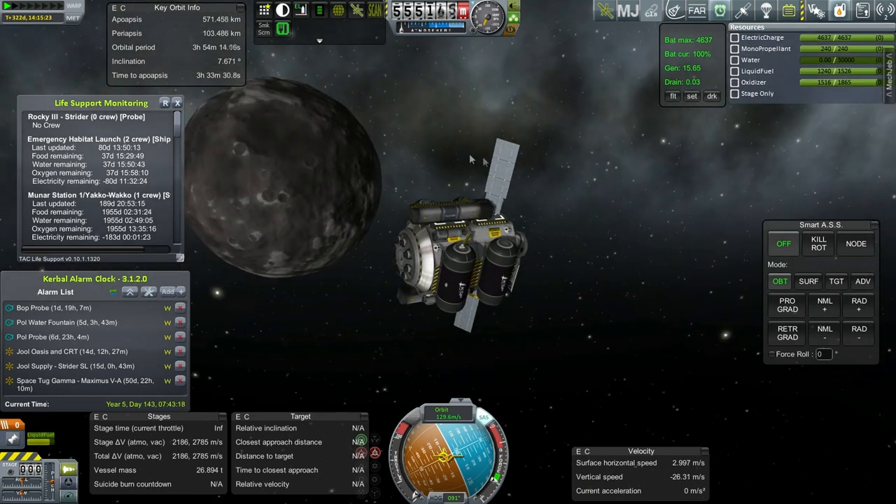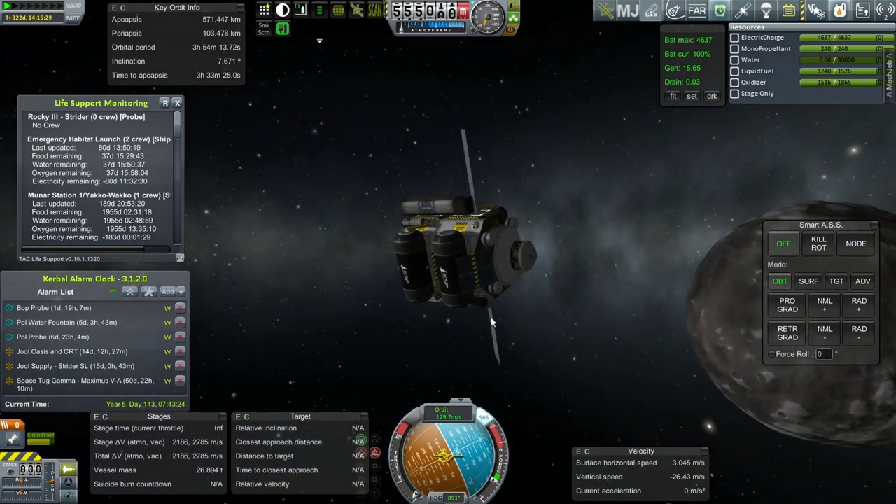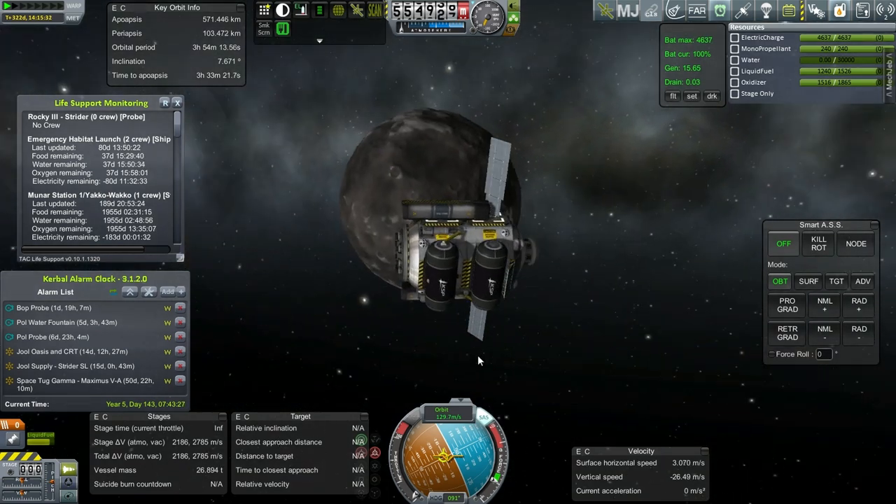This is pretty well off and it's got lots of Delta V — 2,785 — so yeah, it's ready. I was worried that this might need to be refilled at the Oasis first, but it doesn't look like it. It looks like it has enough Delta V right now to head on and do landing procedures.